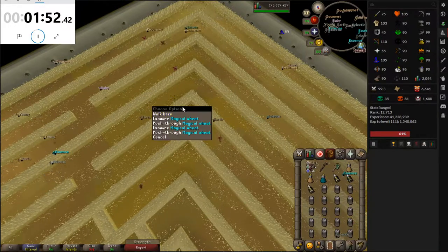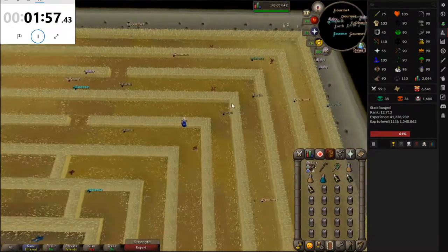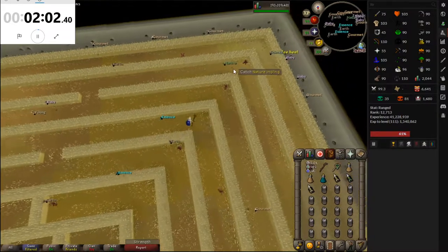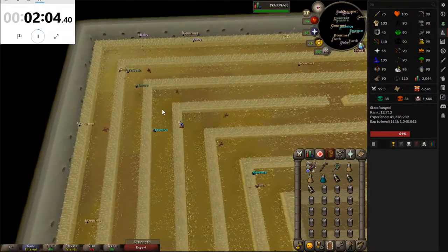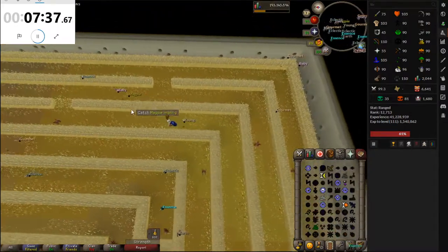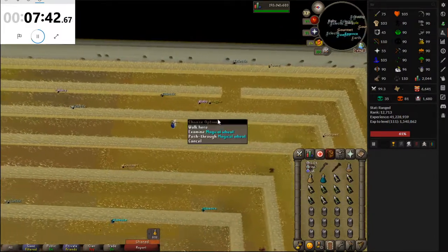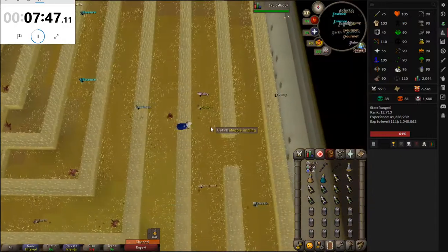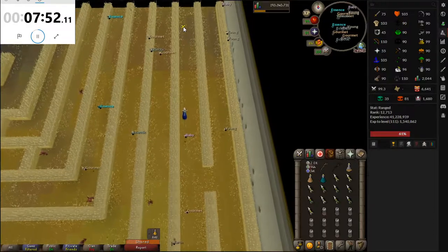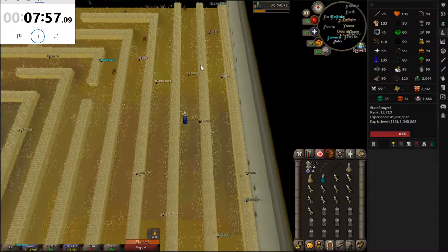I've never been on a 2K total world before today, so I've never really had the joy of having my own world guaranteed — there's gonna be nobody coming here. Another magpie spotted. With binding these, you never know when they're gonna turn around; sometimes you just gotta push through the wheat. We already have four magpie implings less than ten minutes in and I still have yet to see somebody, which is awesome.